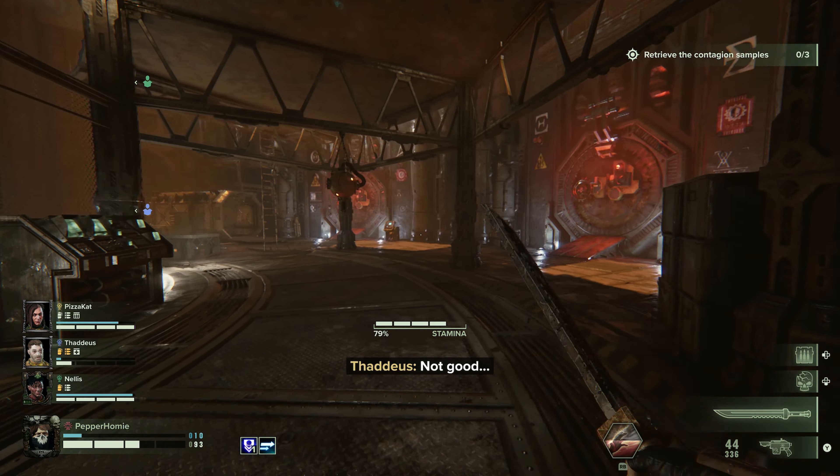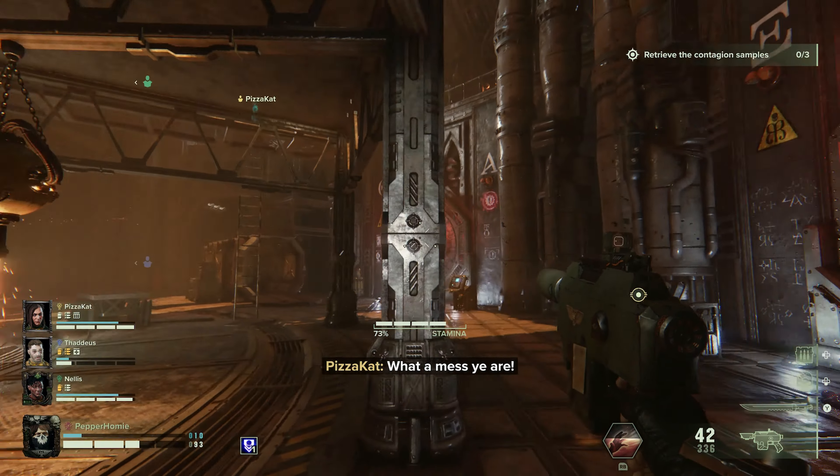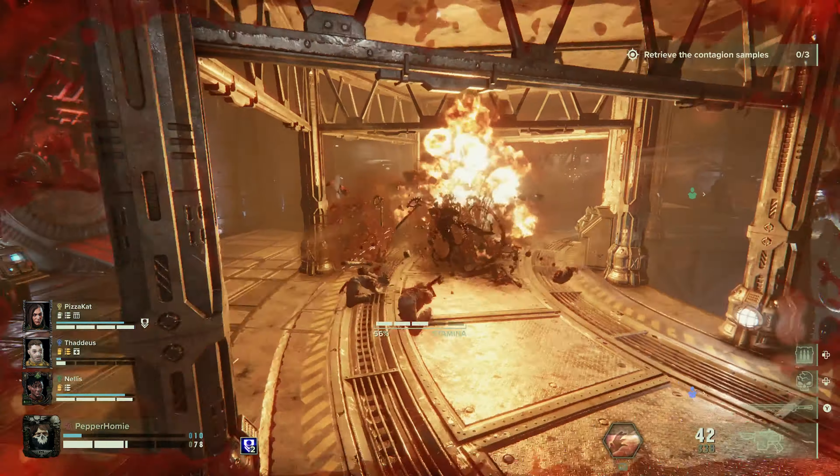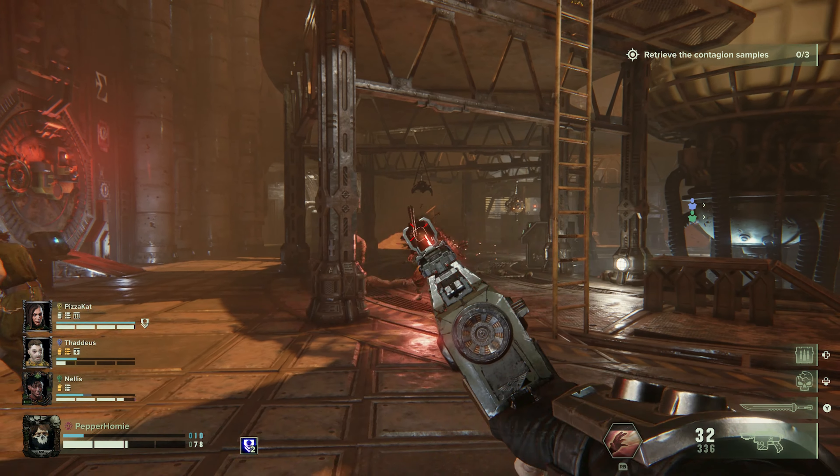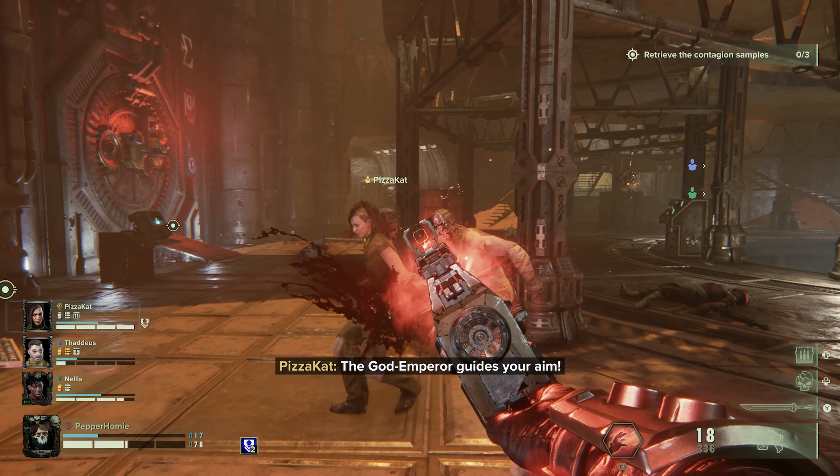You will work through a level with hordes of enemies attacking you, very similar to games like Left 4 Dead or Back 4 Blood. Once you complete your objectives you will extract and win. These missions can take up to an hour to complete. This is the core gameplay loop.